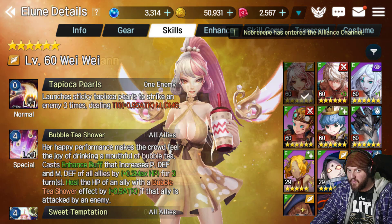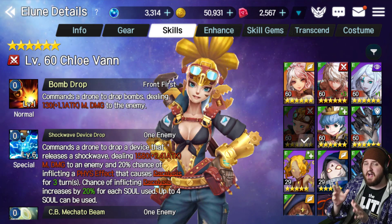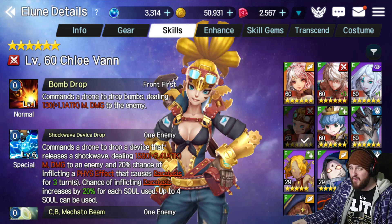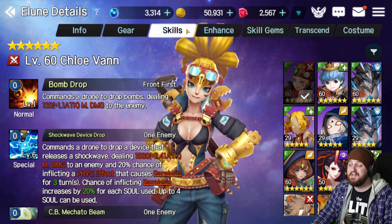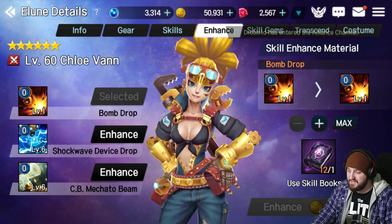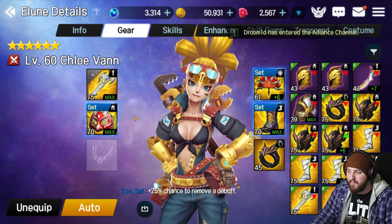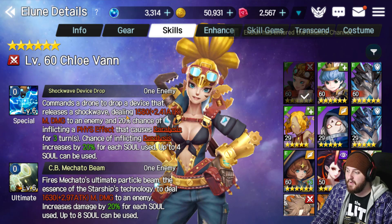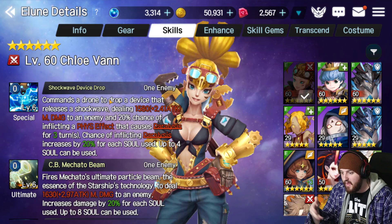Next unit I recommend — y'all know this — Chloe Van. She's absolutely insane and really defines the boss PvE meta, and she's great in PvP too. If you haven't built her yet, just get on it — you can farm her out super quick. Her skill two stuns for three turns very consistently. If it's not going consistently for you, run the full moon set on her — it'll help a lot. She can hit really hard and balance your mana with skills like Mikado Beam and Shockwave Device Drop. She's very good at stunning Spectral Emei because his physical resist is much weaker than other bosses.